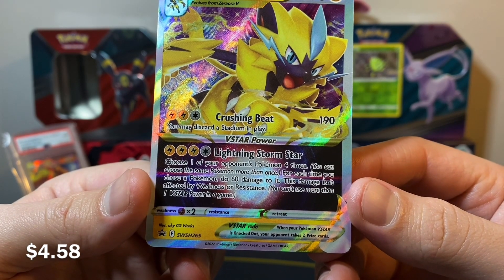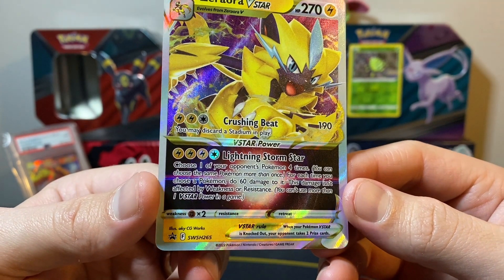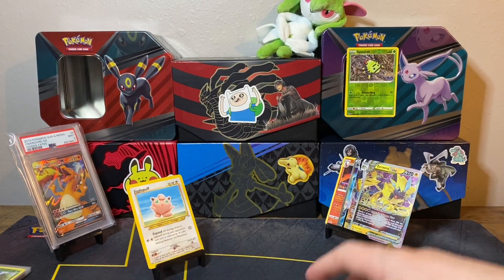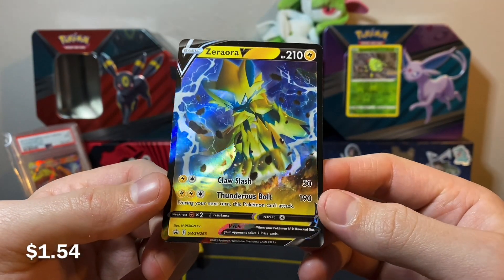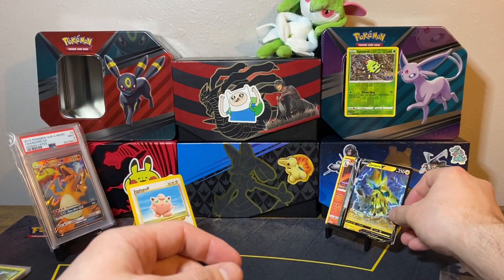Choose one of your opponent's Pokemon four times — you can choose the same Pokemon more than once. For each time you choose a Pokemon, do 60 damage to it, so you can spread 240 damage. That is not bad. Towards the end of the game you could clean up smaller Pokemon to get those last couple of prizes — not bad at all. And then the Zeraora V, which is very nice. Probably my least favorite artwork out of the three because it looks like it's just powering up.